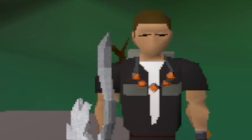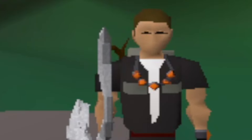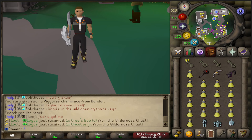Welcome back to another RSPS video. My name is RuneScape Ramen and this is Deflect RSPS. Before I get into today's video I want to mention the giveaway — I'm giving away $25 in one February box to a lucky winner. All you have to do is like this video, subscribe to the channel, and leave a comment below with your IGN. I'm trying to get 2,000 subscribers by the end of 2024, so I appreciate every single person who subscribes.